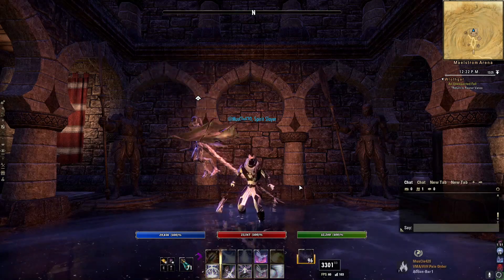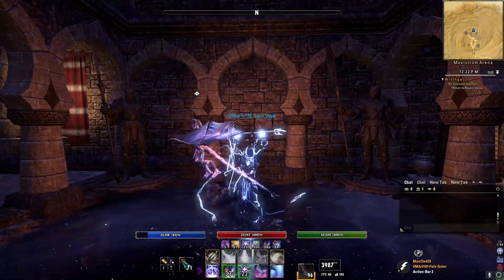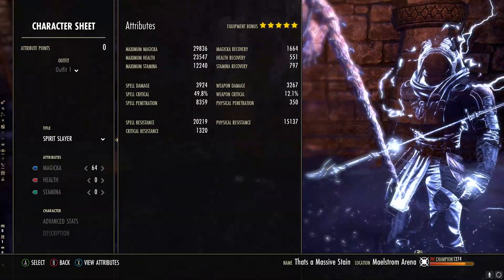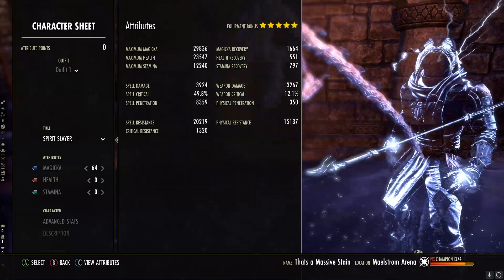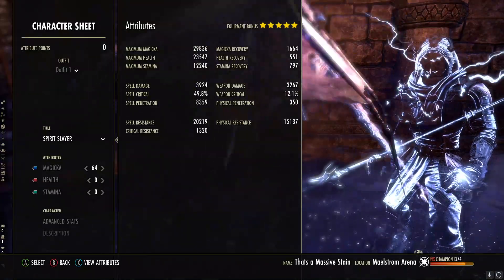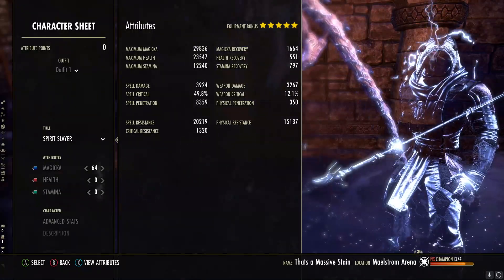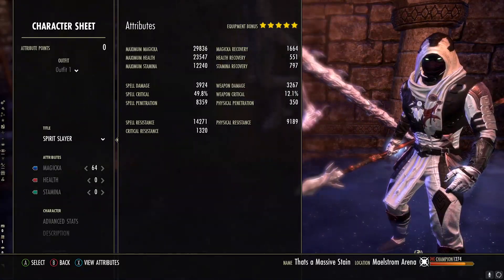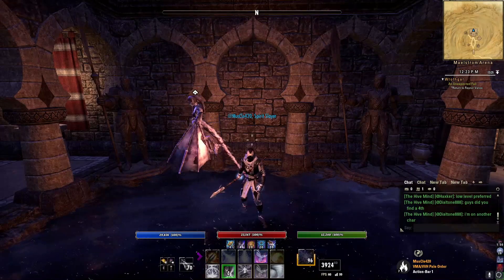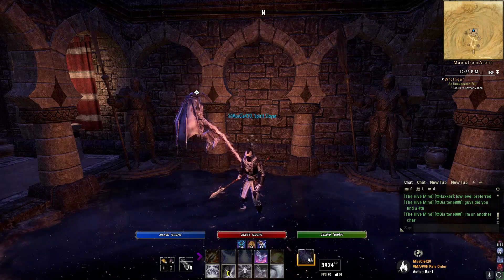Let's check out fully buffed here. Fully buffed, we're at about 1,664 Magicka Recovery. We've got about 4,000 spell damage, 50% crit. We've got 20,000 spell resistance and 15,000 physical resistance. With our back bar enchantment proc'd, we will have over almost 4,500 spell damage with all that proc'd. This is actually a pretty good setup, honestly.